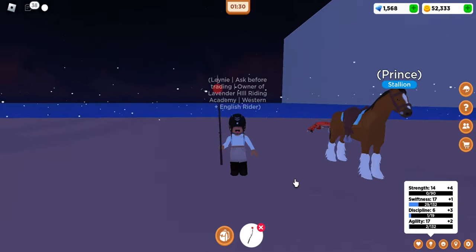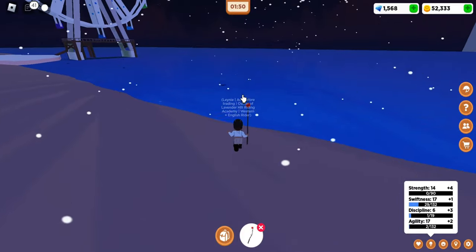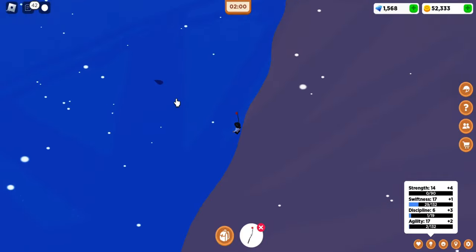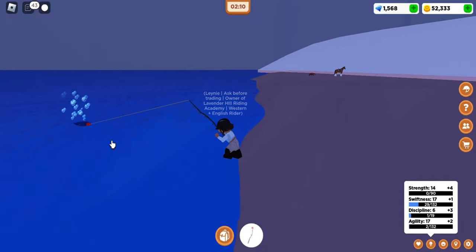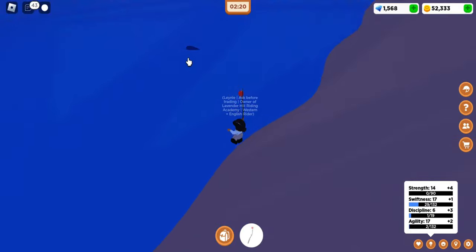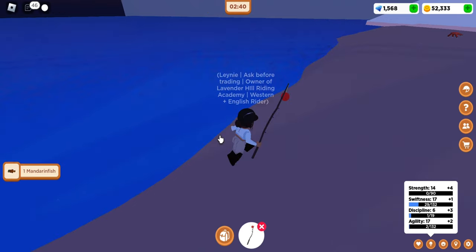So you're going to grab your fishing rod, which should be in your inventory, and then head to the sea part. Or if you have a fish in your inventory already, you can use that. But I'm going to show you guys how to fish. All you're going to do is click in front of the fish — make sure to go a little in front because if you go right at the fish, sometimes it doesn't grab it. You're going to wait for the bubbles to pop up and click. I clicked too late, but I'll try again. Wait for the bubbles — bubbles appear, you click as soon as you see them, and then you get the fish.